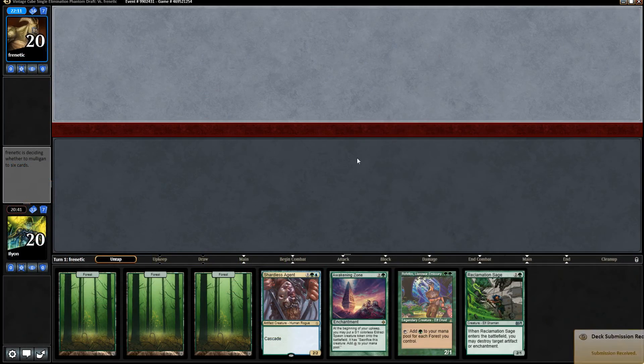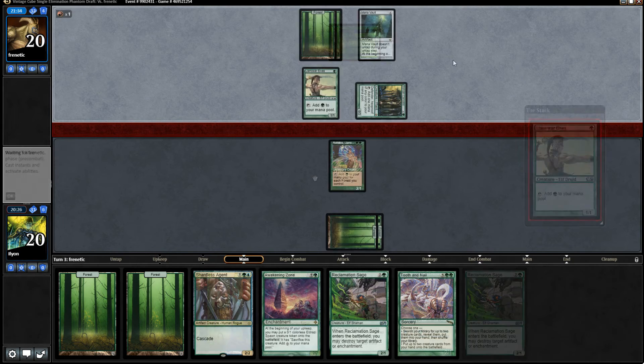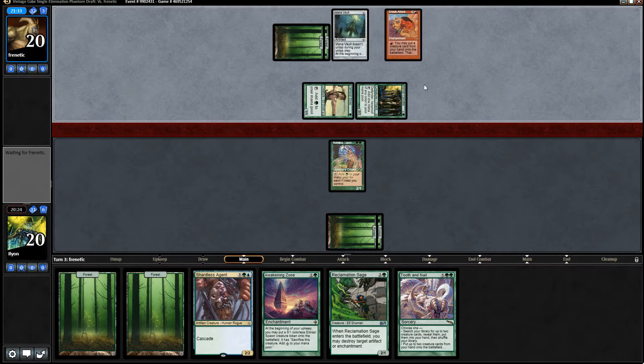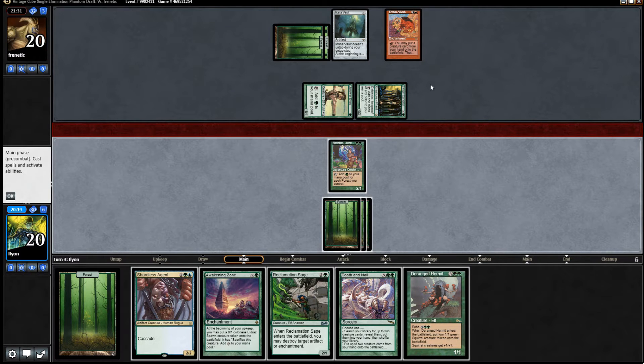Oh wow, we have Raffellos. Yeah, can never mulligan this. They might have a kill spell for Raffellos - certainly reasonable. Sneak Attack. Well, I can Reclamation Sage away Sneak Attack. So that's actually not that bad for us.